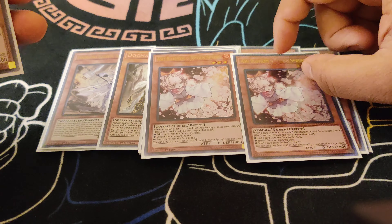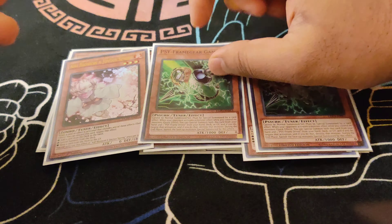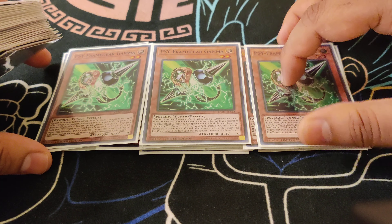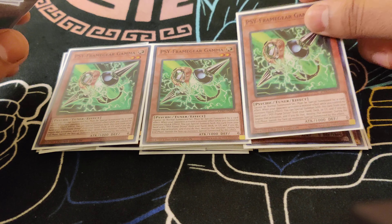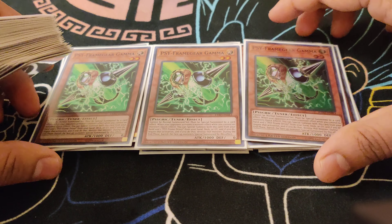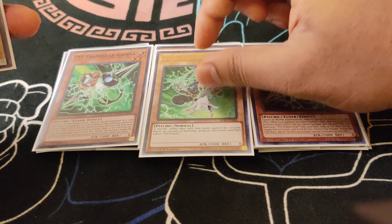For the hand traps, we do play Triple Ash Blossom for obvious reasons. We also play the Gamma Package, which is really good because there are a lot of starter cards like Prosperity, Meltdown, or whatever. If they decide to Ash, Droll, or Lancia you while you're not controlling a monster, you can just drop Gamma. Then go into Omega and continue your plays. Then the one Driver — the brick.